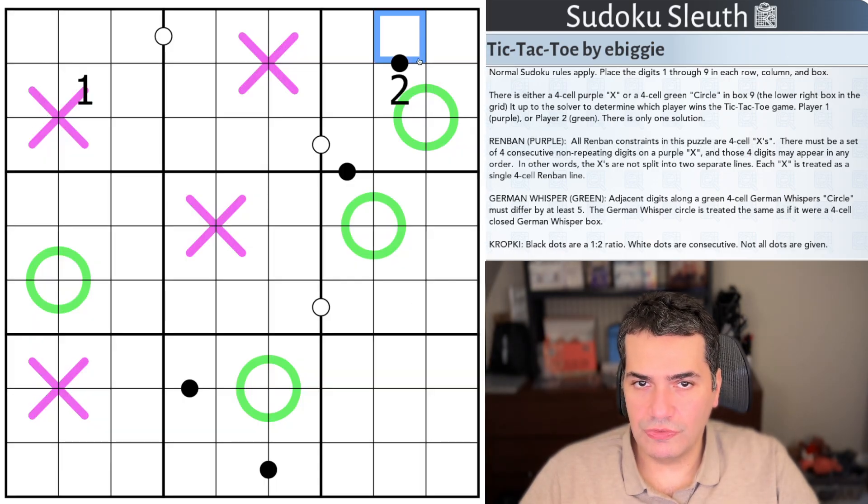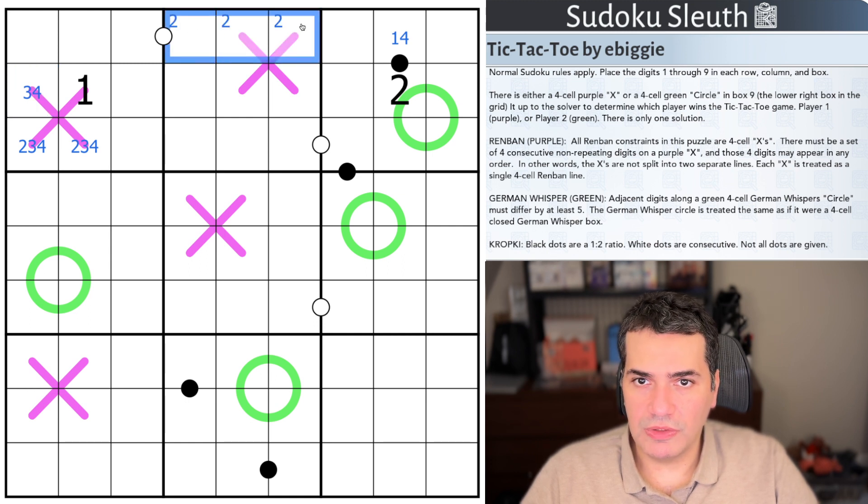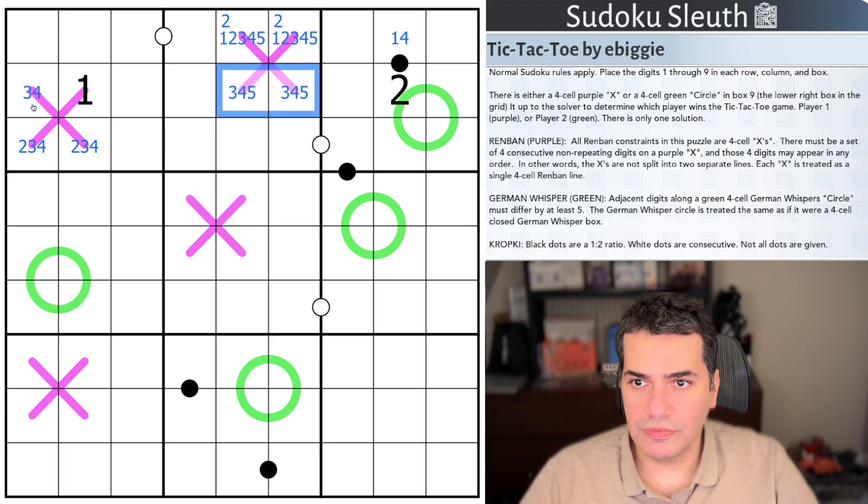Now, I think there are a few obvious places to start. A one on a four cell Remband means the rest have to be two, three, four. Two is now going to be in the top three cells. Two in here would require one or three, of which neither is allowed. This is either two, three, four, five or one, two, three, four. This is clearly not one or two — so this is three, four, five. That's a three, four, five triple. So there's a definite five, meaning there is no one in here. This is a two, three, four, five setup — definite five here, definite two there, and then three or four is a question mark.